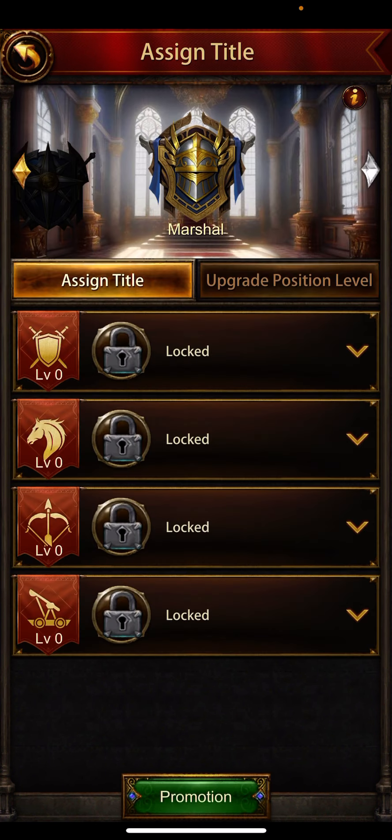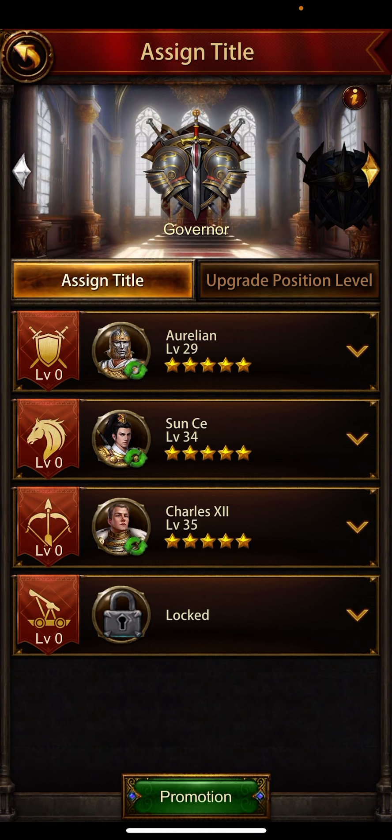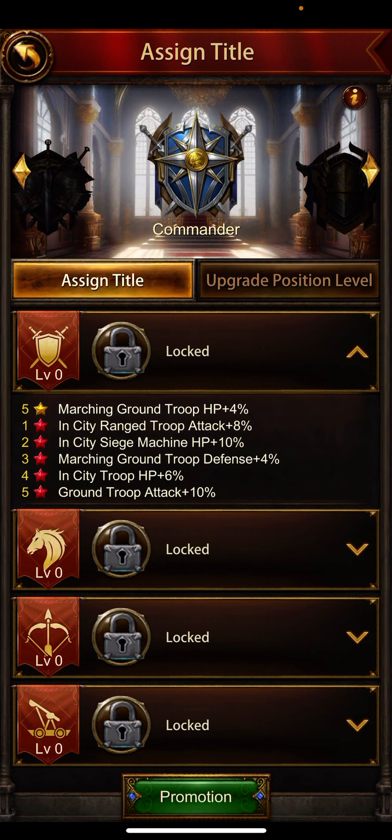In these three sections, you need three generals of each type — ground troop, mounted troop, range troop, and siege machine generals. You need three generals of each type that you are not going to use in battle. Keep them and upgrade their star level to at least 5. If you don't have arrows of blood and can't upgrade red stars, you still get basic buffs — like marching ground troop defense. Click on these to see what buffs you'll get.